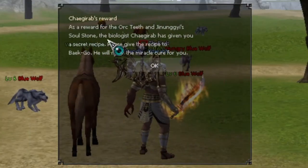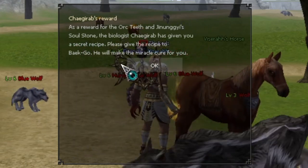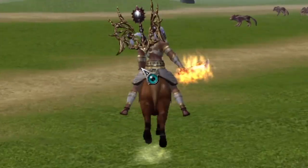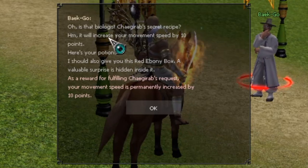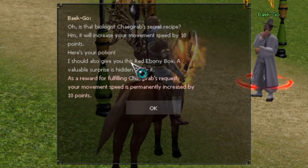If you open up the mission again, it tells you to head over to this NPC and he's going to make the potion for you. Here he is — that's the guy right there that you've got to talk to. He says: 'Oh, you've got the secret recipe from the Biologist?' Yes I do!